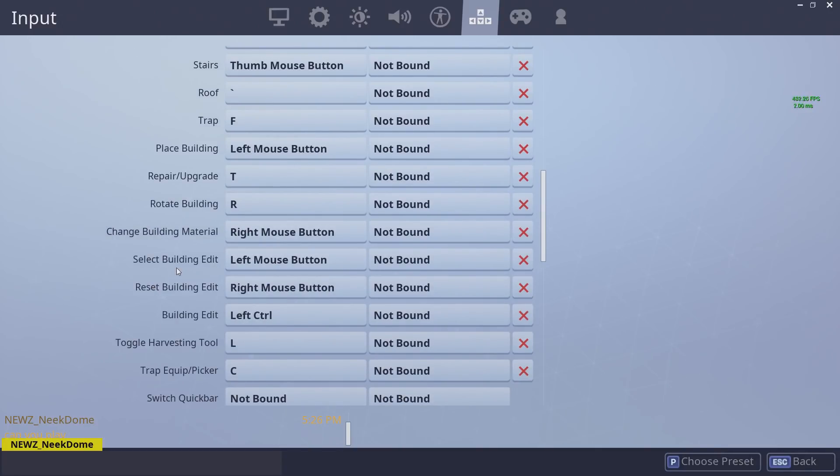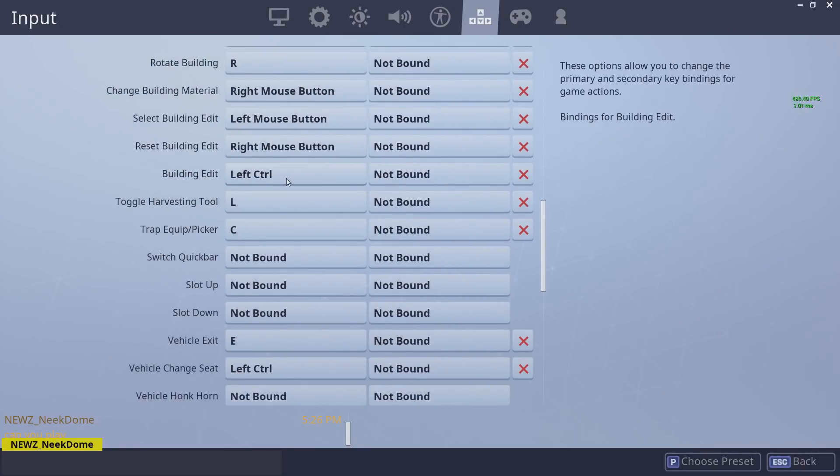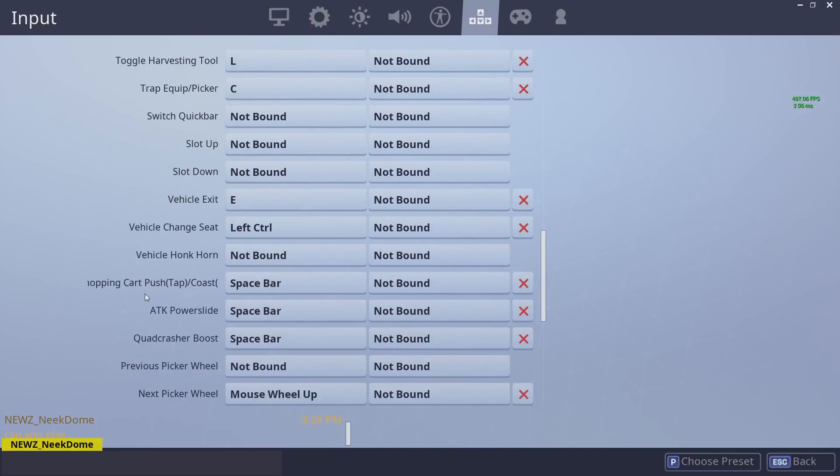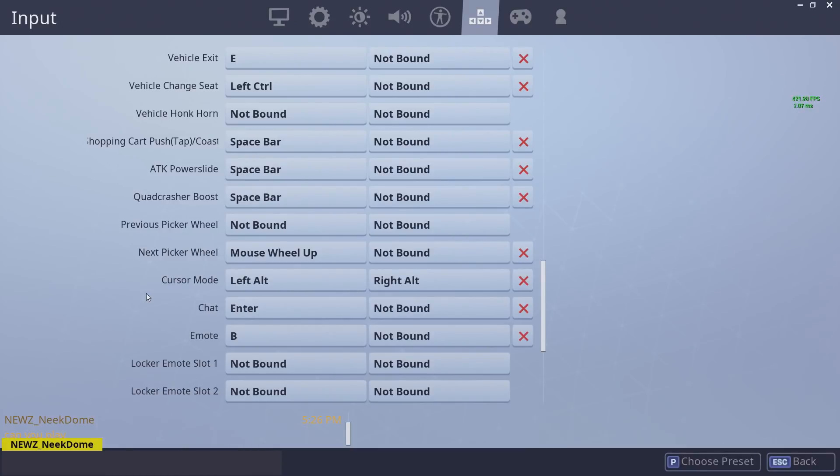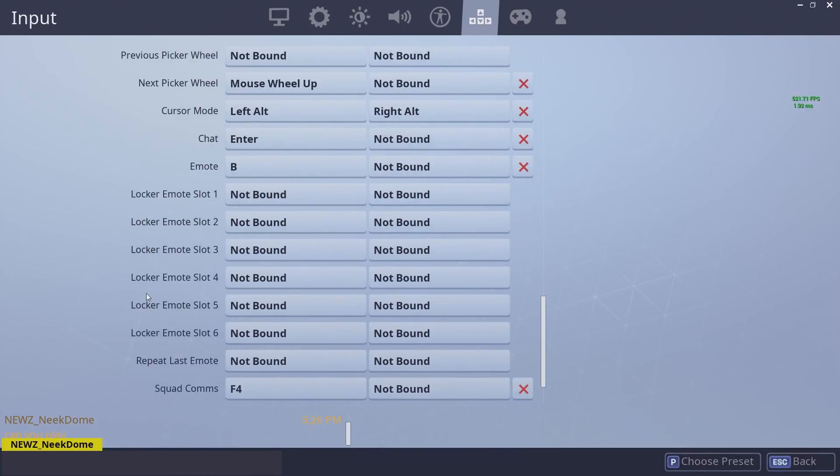For changing materials I use my right-click button — I feel like it's really easy: left click to place, right click to change. Edit is control. The rest of the binds aren't ones you have to be super efficient about — they're just kind of personal preference.